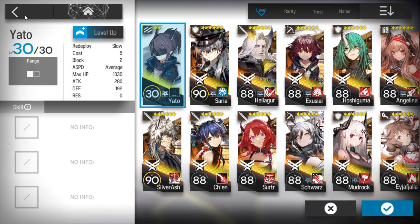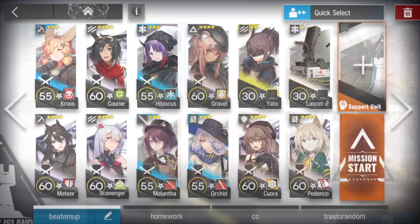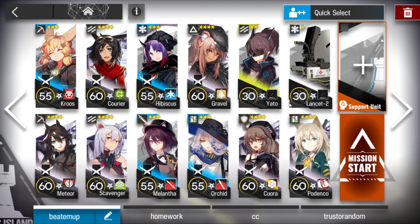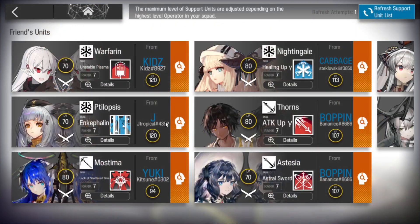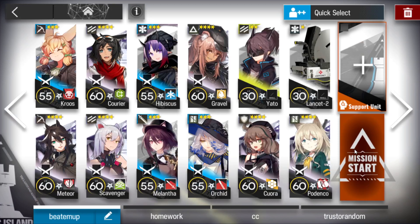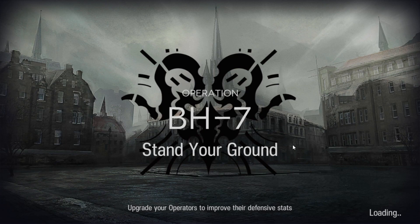For a fast-redeploy slot, if you have one use it; otherwise just use Yato. Lancet-2 is also good here because she's cheap and we'll use her to activate the devices. If you're a newbie and don't have many good operators, I advise you not to go for auto-deploy, but just clear it once for the reward using a support unit. Anyway, let's do this — this stage is really, really hard in my opinion.